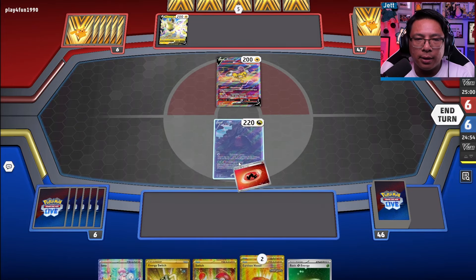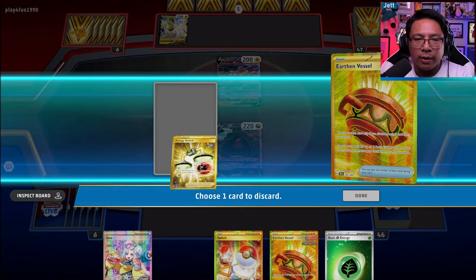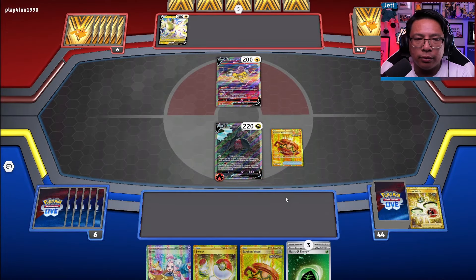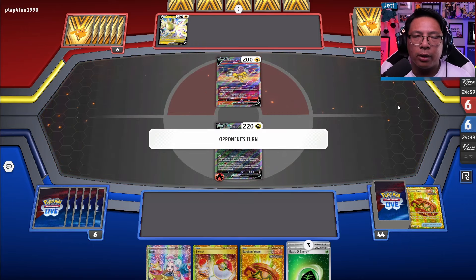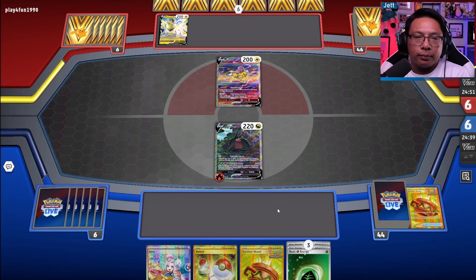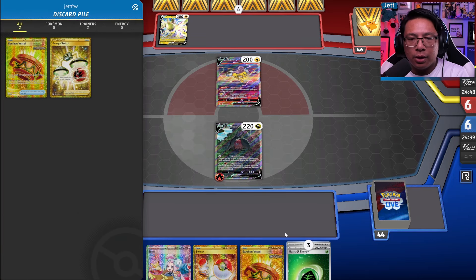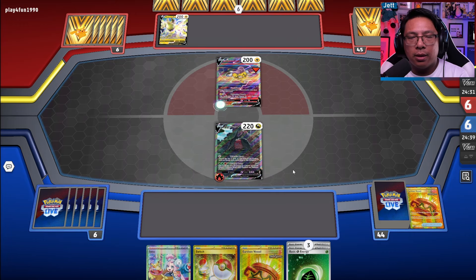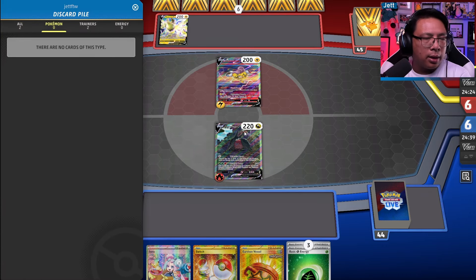With the Regileki stuff — not sure I like that. I'm going to throw an Energy Switch in there so we have it. We're going to pray we don't get blown up. Maybe throw a Grass Energy in as well. Haven't seen a Regileki build before, but that's kind of horrifying — they could one-shot Regidrago with the Raikou if they get set up. But if they don't, we could be laughing. We also have to get a Dragon Pokemon in the discard pile, so that could be awkward.